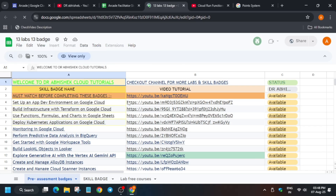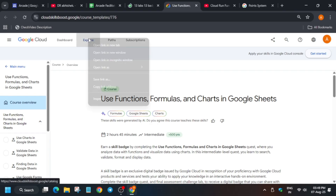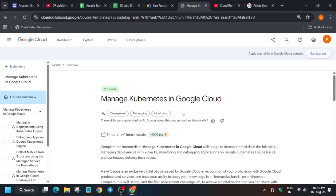The first thing you need to understand about any pre-assessment skill badge — let me take this lab as an example. Let me show you the basic difference between a skill badge and a pre-assessment skill badge. Here you can see this is a skill badge. When you click on it, this is not a pre-assessment — it is a normal skill badge. For a normal skill badge, you have to complete all the labs to get the badge.